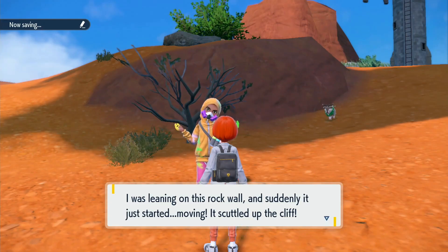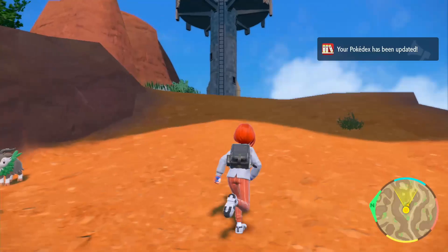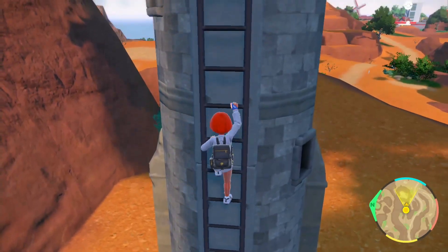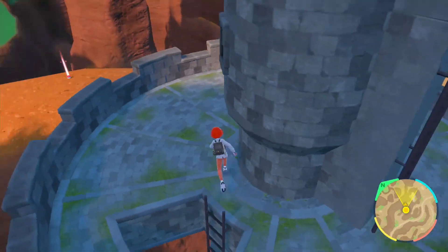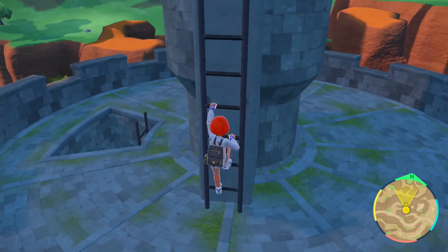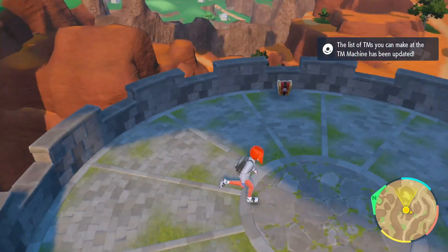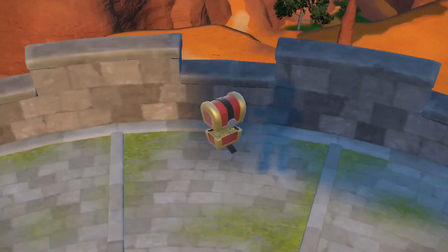I was leaning on this rock wall and suddenly it just started moving and scuttled up the cliff. Was that thing I thought was a wall actually a Pokémon? Always an item behind the wall you're about to climb or enter. They put me in a location I don't want to be in just yet, especially because there's a Gimme Ghoul at the top of this and I need coins — I'm never going to evolve a Gimme Ghoul. Metronome — used to be one of my favorites. It really doesn't register that it's a Pokémon until you try to grab the treasure.